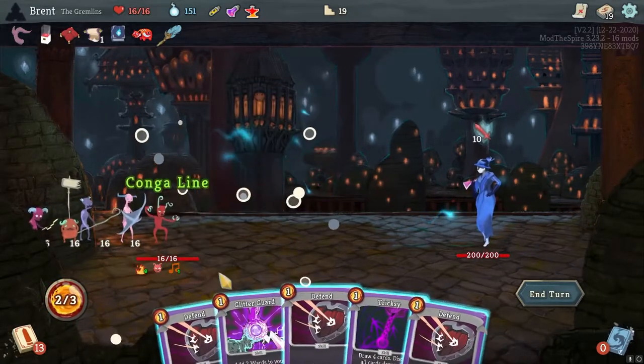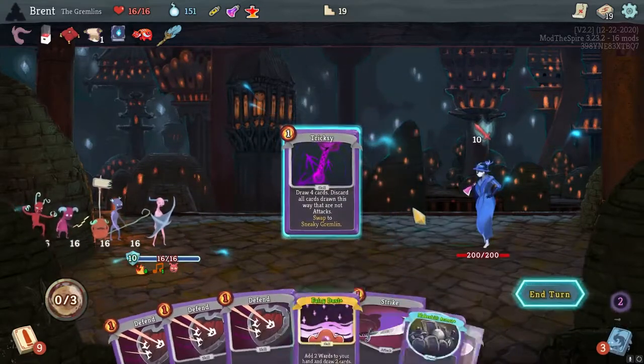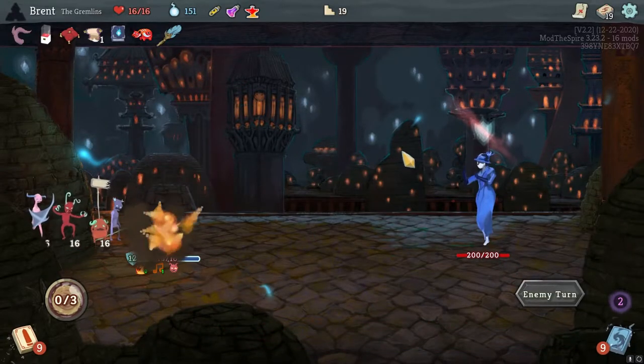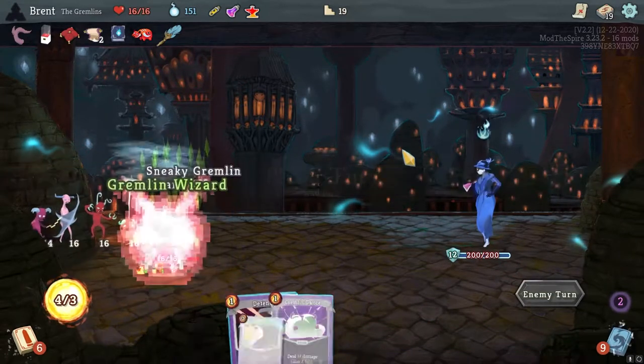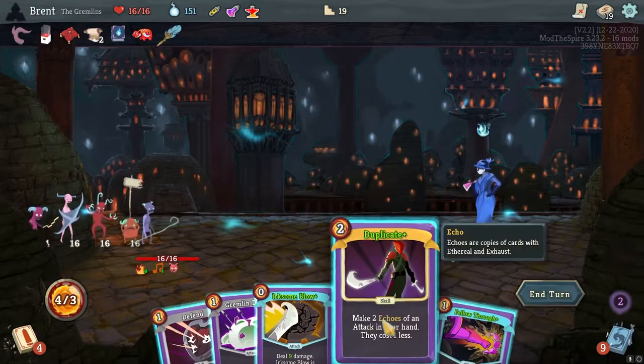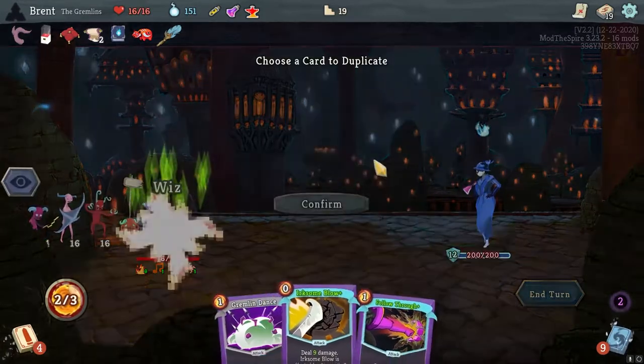A Conga Line here. We are going to Glitter Guard so we can block. And then we are going to Trixie just to draw some cards. Alright. We are switching. Duplicate on Follow Through seems very good. It is with Wizard, which is not as good, but I cannot change that fact.